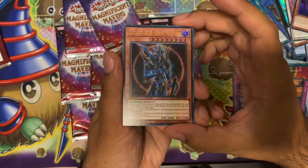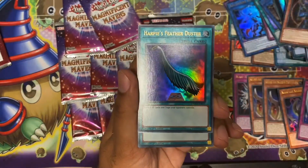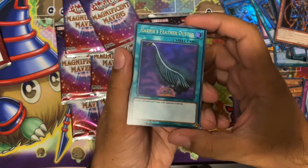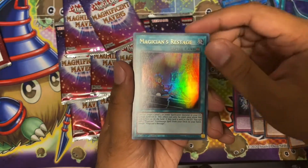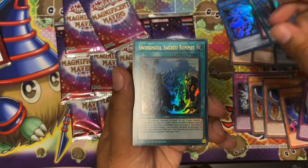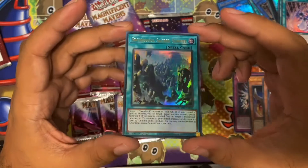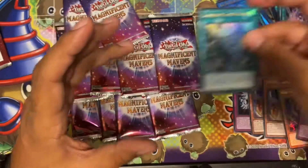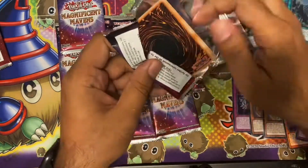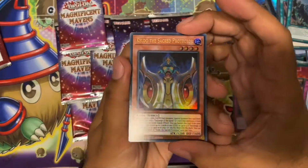Next pack: Blackluster Soldier, Envoy — very nice. Harpy's Feather Duster — that is a very lovely reprint, very good art. Magician's Restage, Changeover, and Sacred Summit — another good upgrade, this was a Super before, so nice.